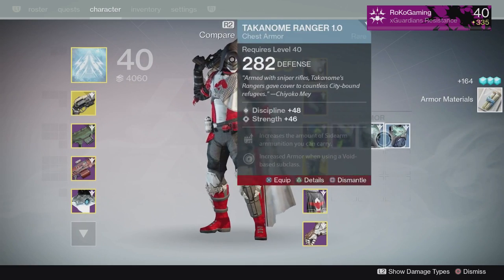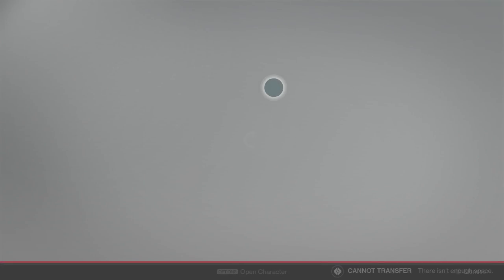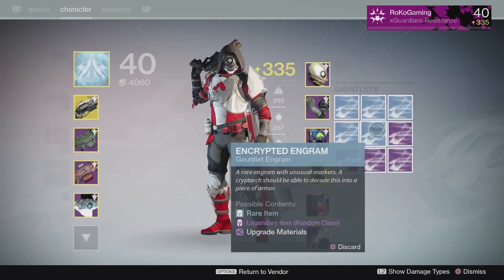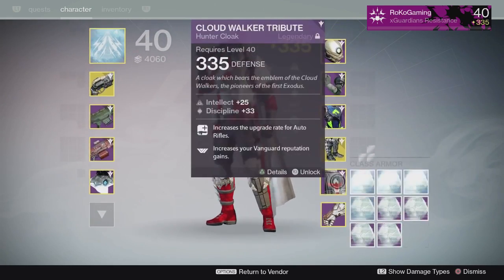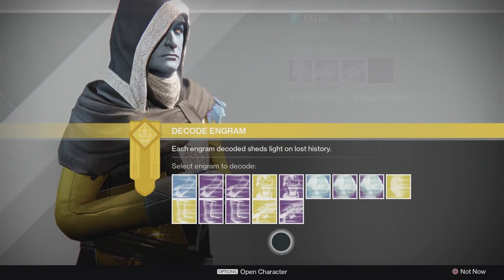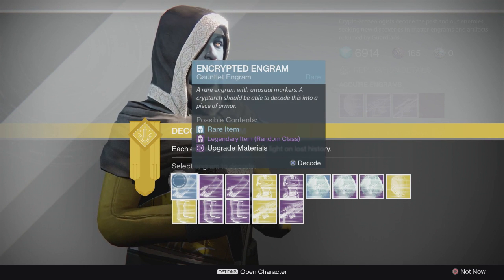Alright guys, we did end up grabbing the rest of the engrams that we can fit in our inventory. We do have some exotics, some more blues, the start of the legendaries which is really nice, and just some final blues and exotics that we were getting done with. So basically, everything that's left in my vault right now are just exotics and the few legendaries we still have to open. Let's get on with the blues again.